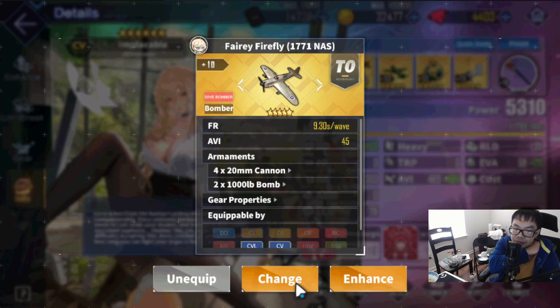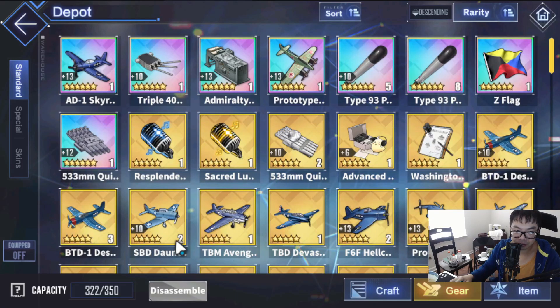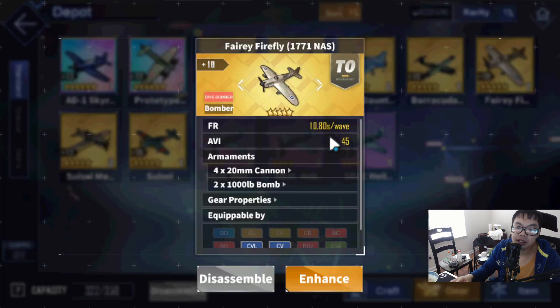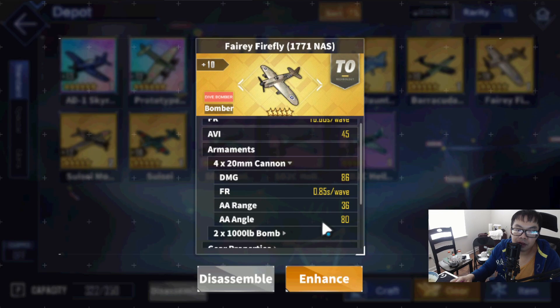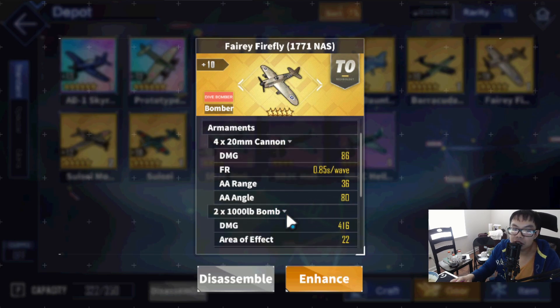I got them to plus 10. At plus 10, the fire rate is 10.8 seconds, aviation is 45, armaments are 4x 20mm cannons with 86 damage, 0.85 reload on the second, 36 anti-air range, and 88 angle — those stats are kind of whatever.